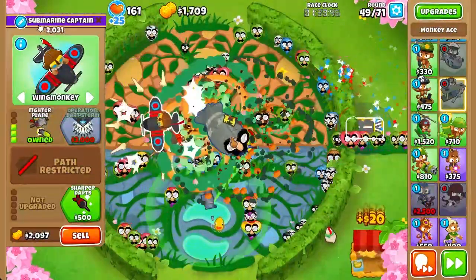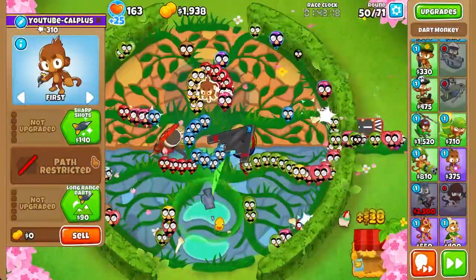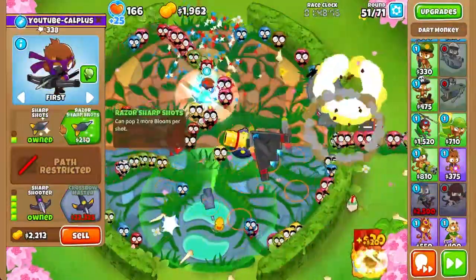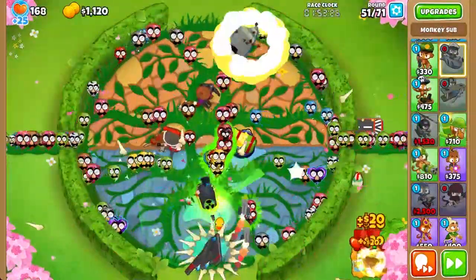Next, we're going to go ahead and get ODS. Once a MOAB-class bloon pops, we can send to round 51. Why round 51? Because there's no MOAB until round 51. Also, free money. We're also going to get a 204 Sharpshooter set to strong, and we're also going to get a Militant Reactor because the more DPS, the better.